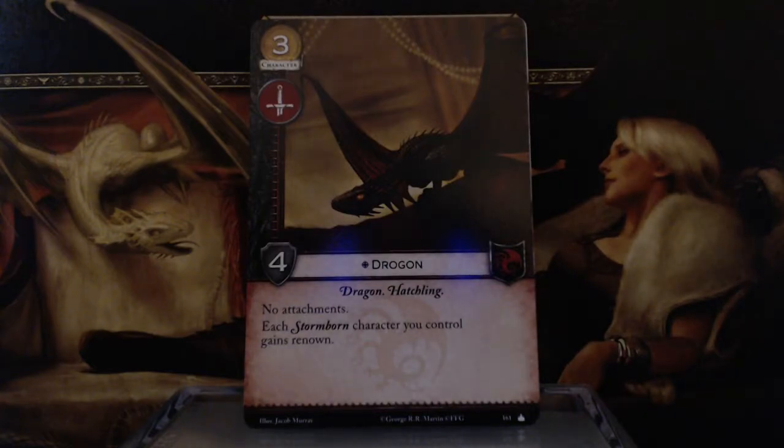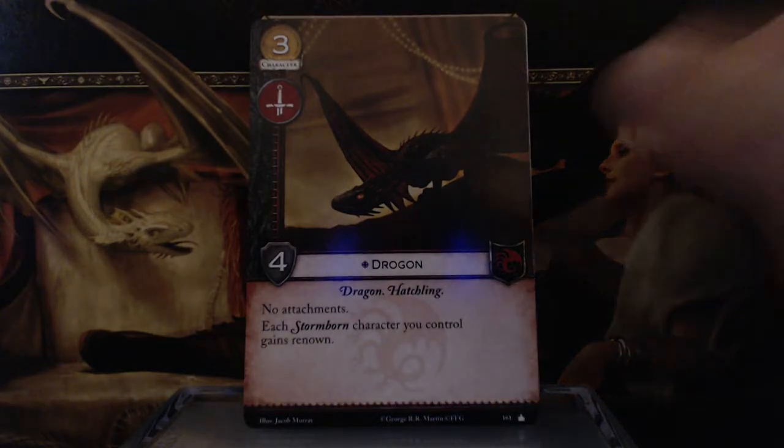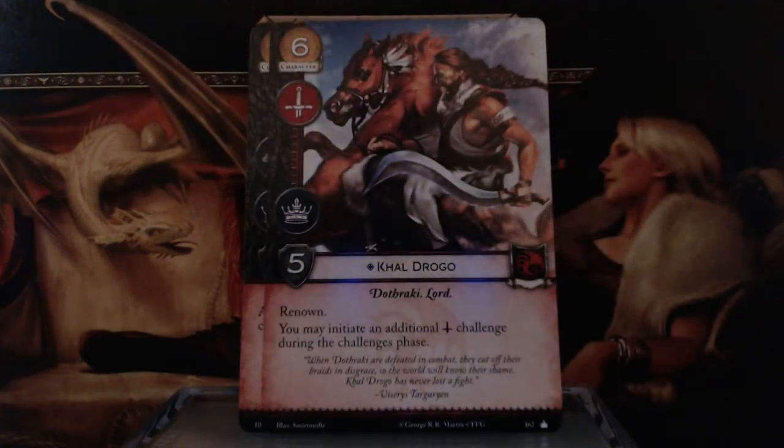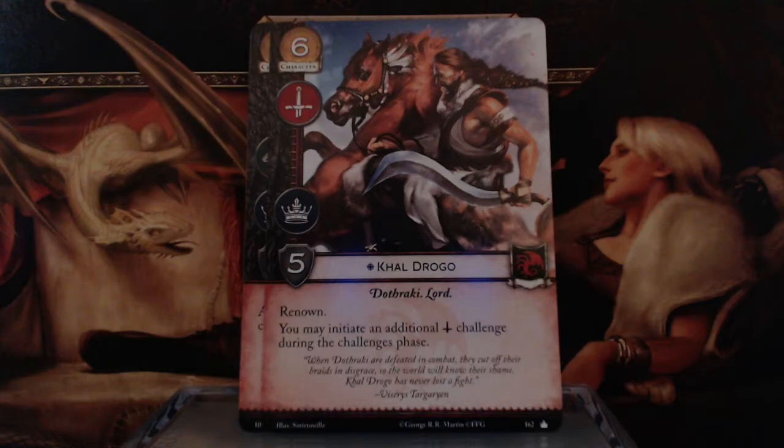Next is Drogon — 3 gold, Warfare Icon, 4 Strength, Dragon and Hatchling keywords, no attachments. Each Stormborn character you control gains Renown: after you win a challenge in which this character is participating, you may gain 1 power on this character. So Daenerys is potentially drawing cards, gaining power, and attacking multiple times in a round with the dragons supporting her. That's a big change from the first edition, where the dragons beasted each other up. I like that they beast up Daenerys here — they help her do things and give her prestige.